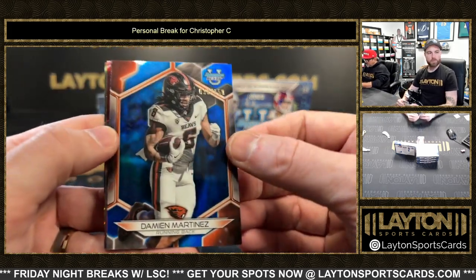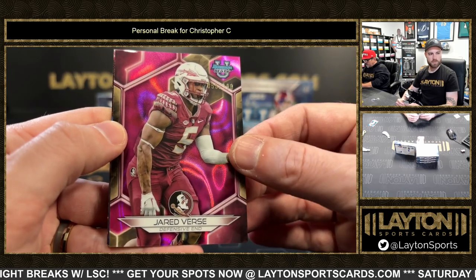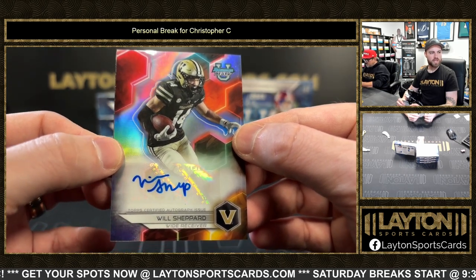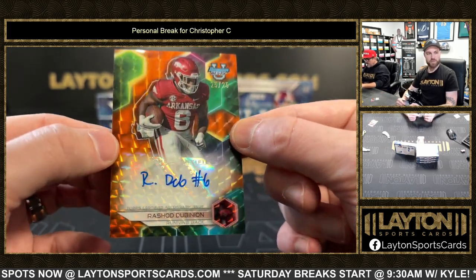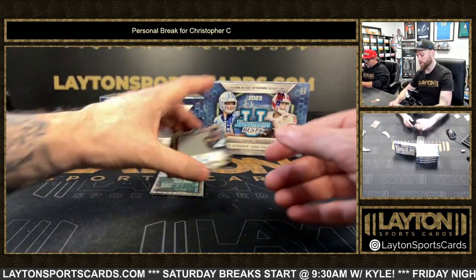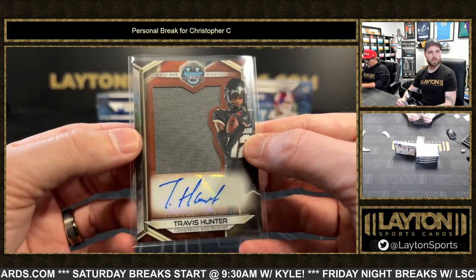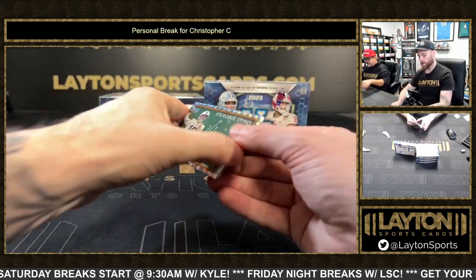Davian Martinez blue refractor to 150, a Jared Verse to 100. First auto is Will Shepherd refractor auto for Vandy — also known as JJ McCarthy on Wanted Gunslingers — and orange geometric on a /25 Rashad Dominion. A nice card here: jersey autograph Travis Hunter, the Colorado two-way player. That's a good one. Drew Allar Studio Stars.